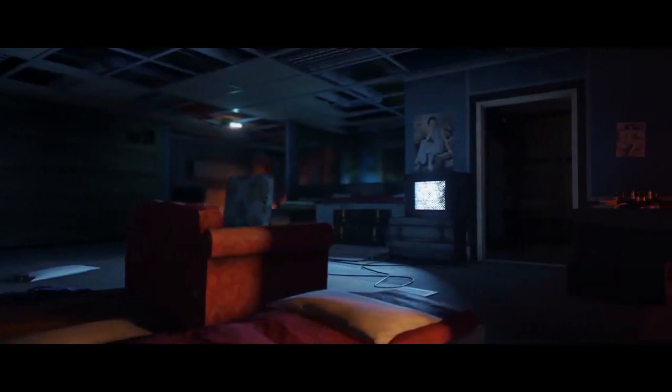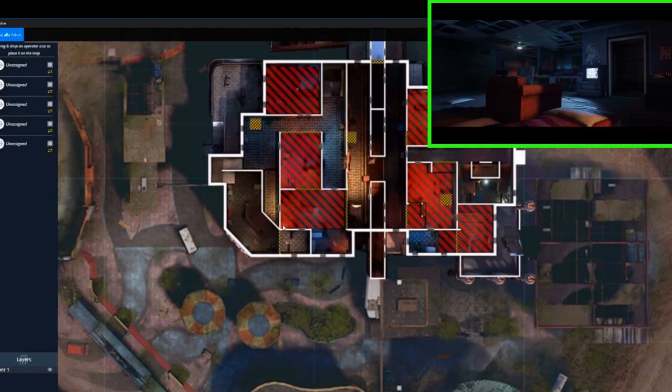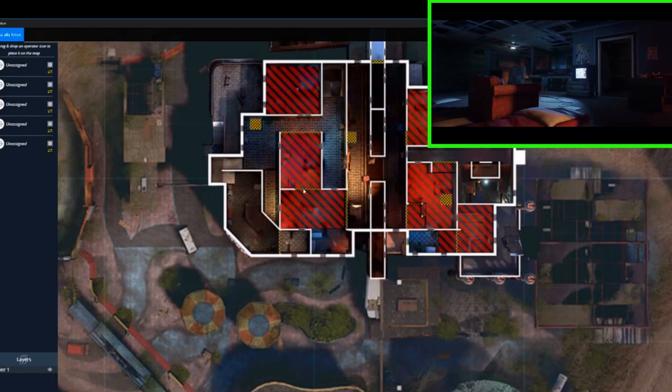After that we see a room with a TV that is on, and this is also the room that we saw from another angle in the teaser earlier. It looks like this room is on the second floor next to the main corridor, as you have two doors coming in and a breachable wall behind the TV and next to it.